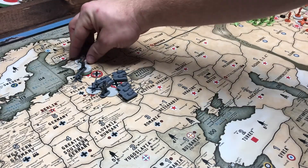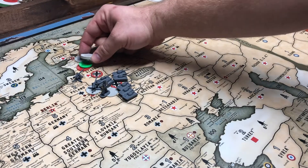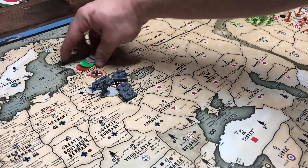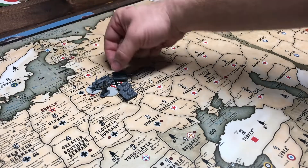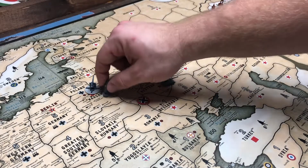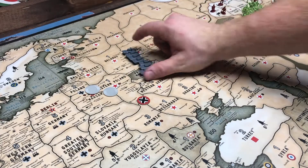Baltic states — there are two German artillery and twelve infantry and a triple-A. German-controlled. Eastern Poland is German-controlled with two infantry, two triple-As, and seven tanks.